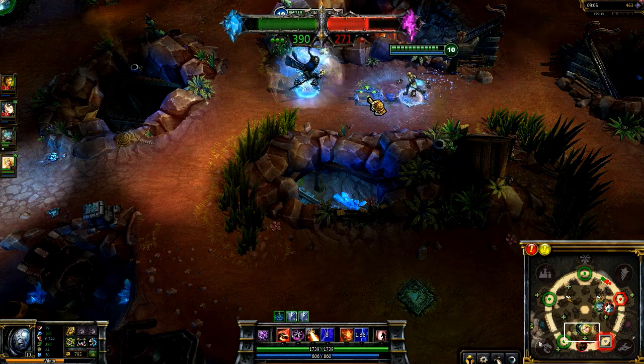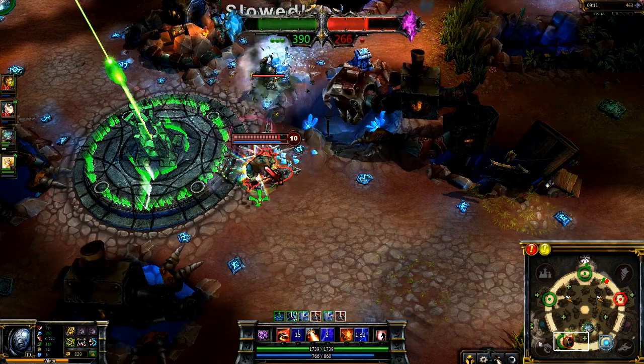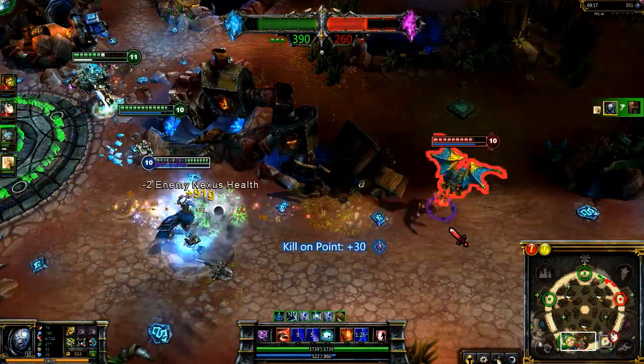Gravity Field works phenomenally well when combined with a teammate's crowd control. As Lux and I happen to catch Yorick on the quarry, I hit Gravity Field right as she tags Light Binding. As a result, he's locked up under our entire damage output, falling before even making it more than a quarter of the screen.